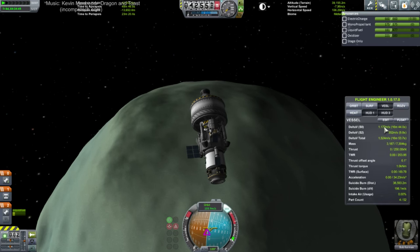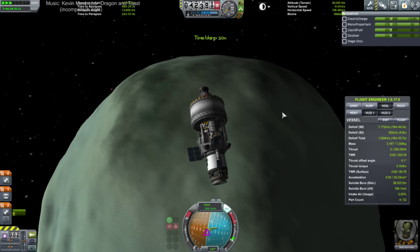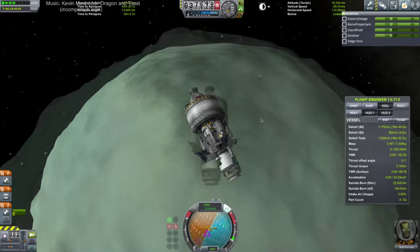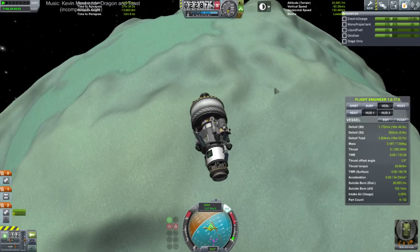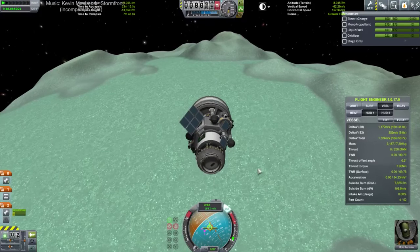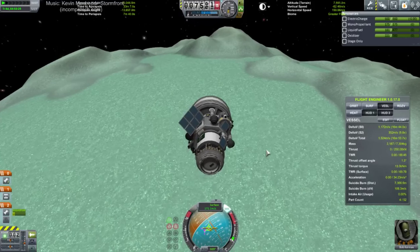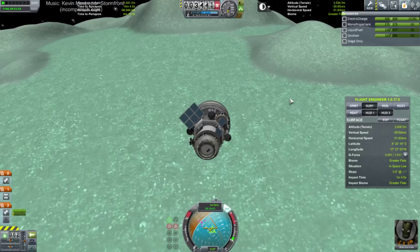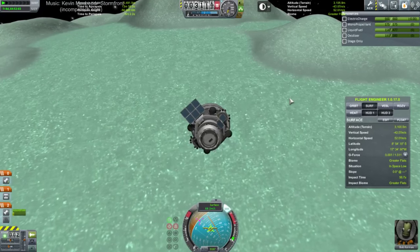Have trouble docking to other stations? Any tips? I think the best way for me to give tips might be just to show how I do it. I'll be using the poodle all the way down until very low levels. Never go faster than 0.3 meters per second while docking — once you get close, that's a good suggestion. There's no quicksave — it's hard mode. And there's Minmus. I would blush at the thought of having to quicksave landing on Minmus — that would be embarrassing.